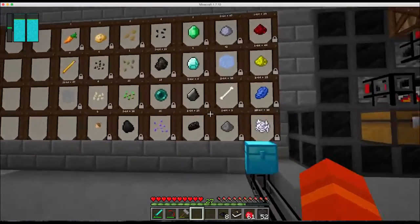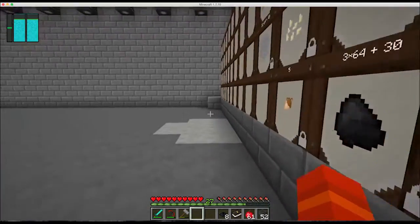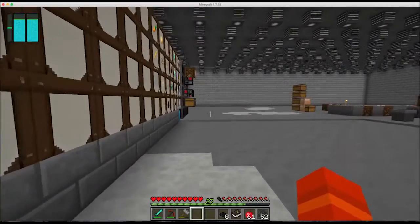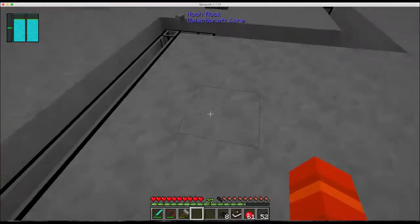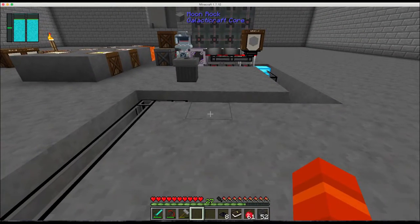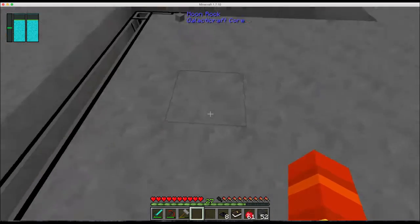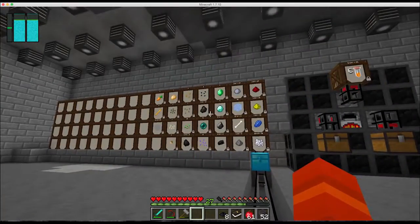I've started setting up an automated sorting system here and it uses the relocator pipes. I don't have enough relocator pipes for all of it but eventually I will. Right around where I'm standing, this is where ore processing will be — where the broken ore is combined into ore gravel, which will then get hammered into crushed ore, which will get combined. That system will be here and the output will go down the relocator pipe into the sorting system.